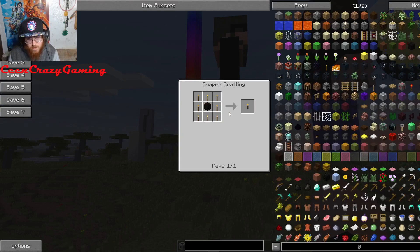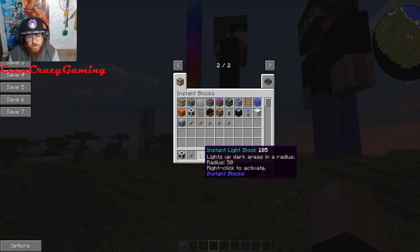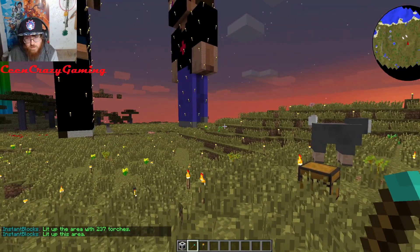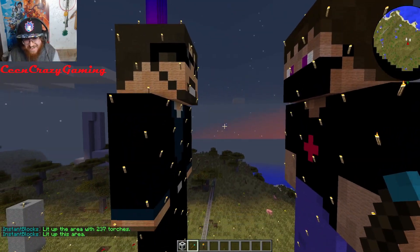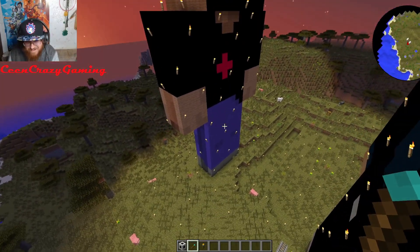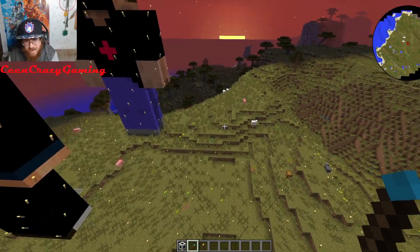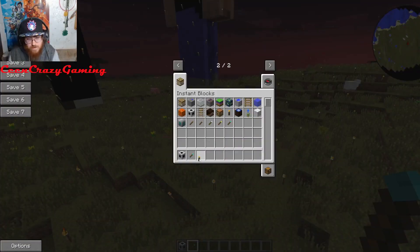And then we got an Instant Light Block — you craft it with a box of coal and you get it. You right-click it and boom — if it's super dark outside, you got this whole thing lit up. Oh my god, that looks insane — look at all the torches it placed! It placed them everywhere. This mod is overpowered as hell.